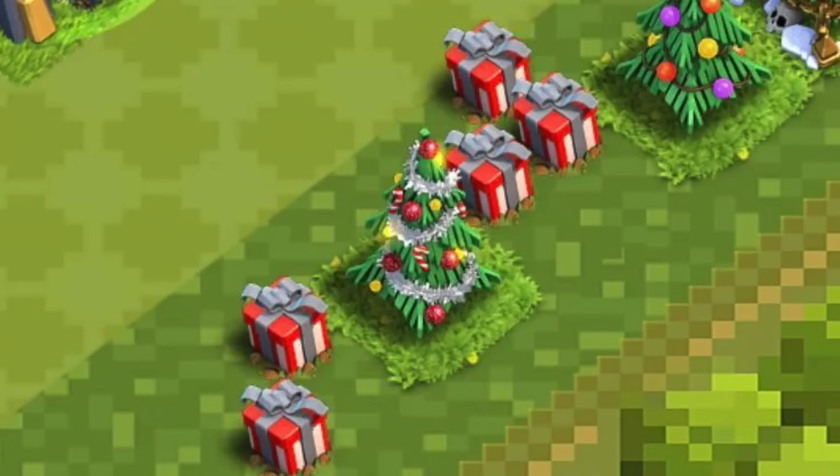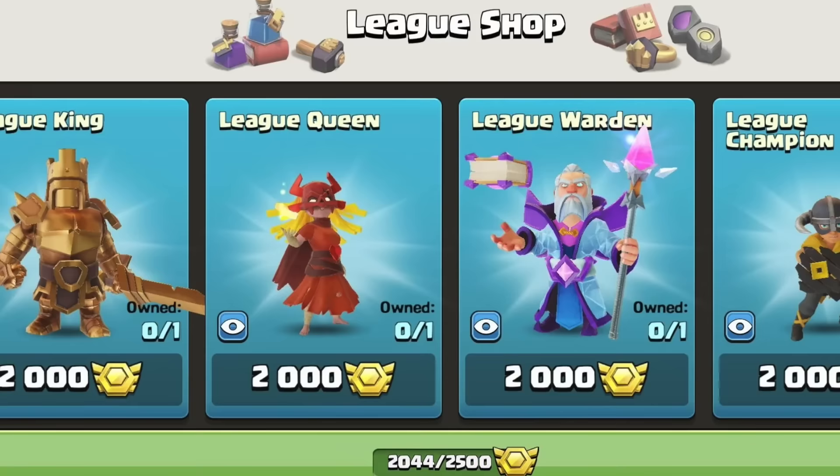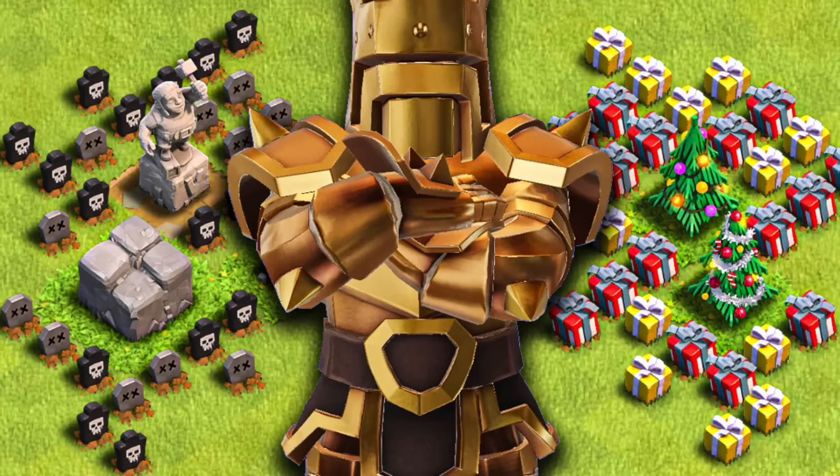Clash of Clans has many cosmetics, obstacles, and stats — raw numbers — but some are far more impressive than others. Today we're taking a look at the biggest flexes in Clash of Clans, things that make the panties drop.